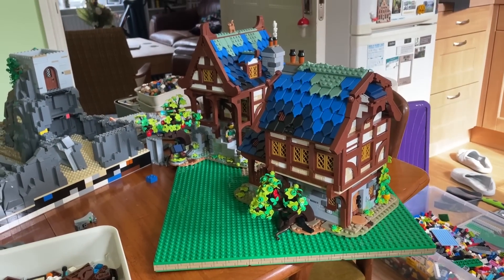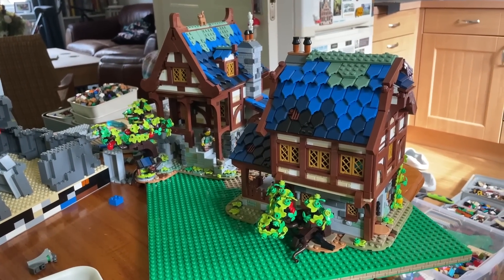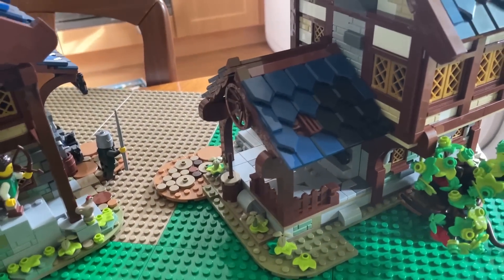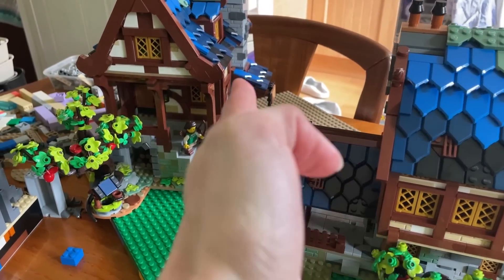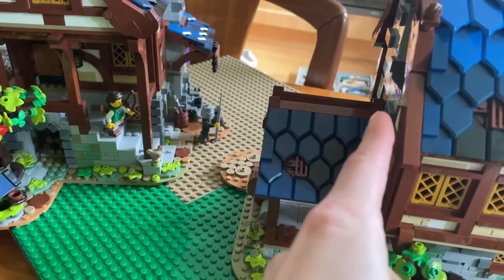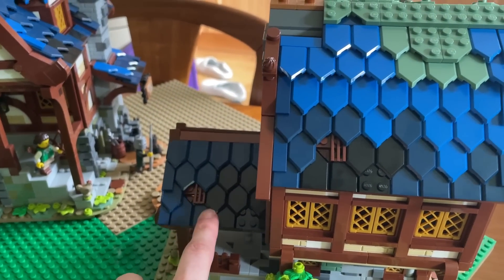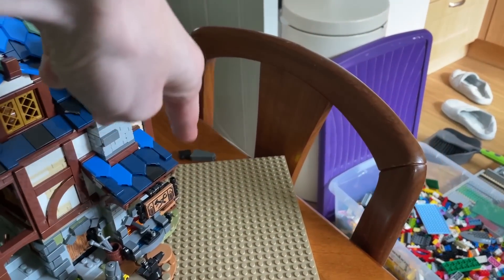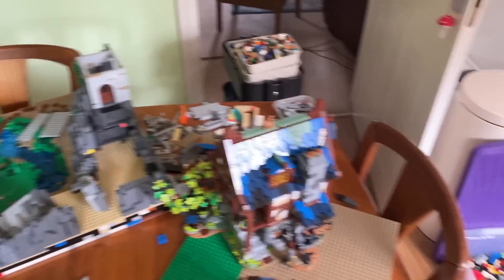I think it looks really nice and I'm kind of excited to have the buildings sit together — it gives such a nice village feel. I really like the design at the front but it makes it quite difficult to have a good viewing angle because it blocks the view back to the base plate. When we come back from our walk, the plan is to saw this off, get rid of this front section, create it as a proper separate piece, and maybe put it here as a stable for horses and hay.